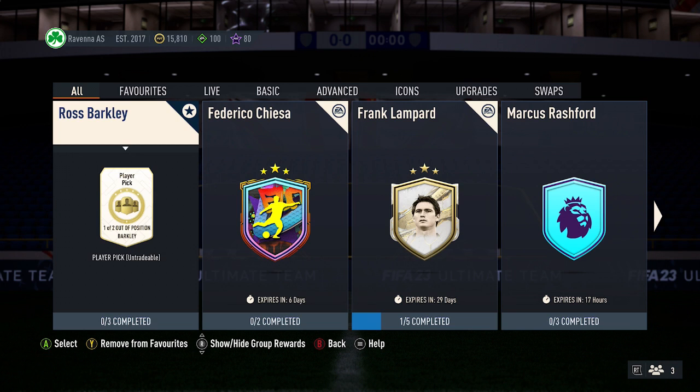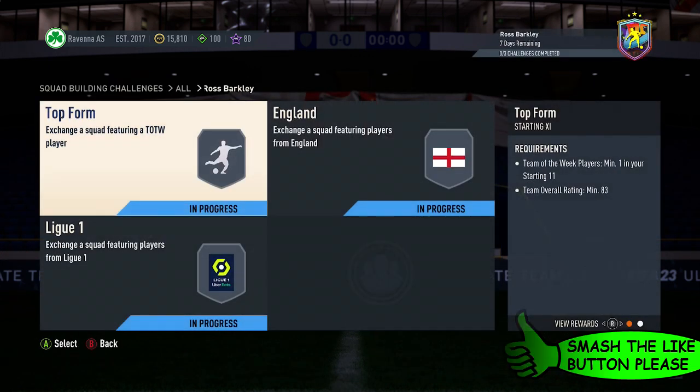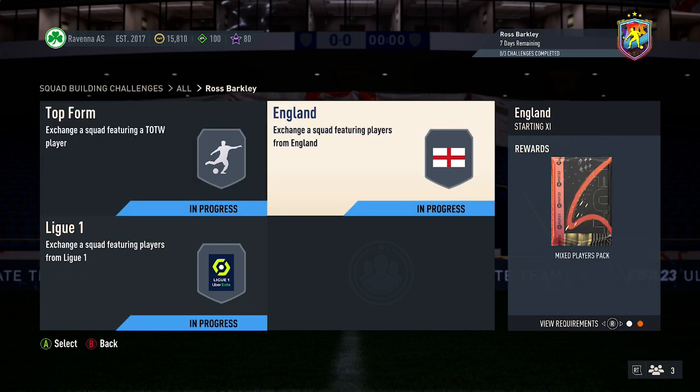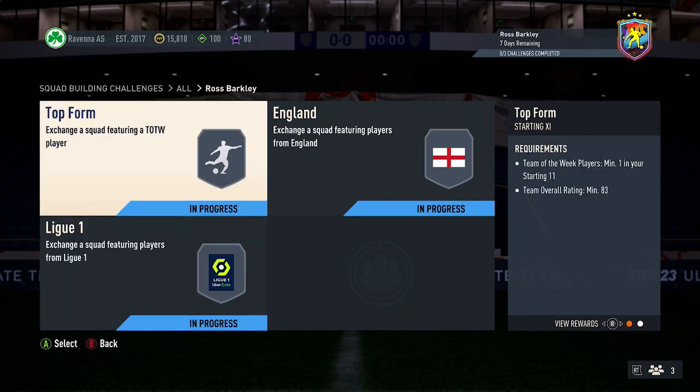I want to be showing you how to complete the Ross Barkley SBC for as cheap as possible. So if you guys enjoy this video, please smash that button down below. For this SBC, it currently costs around 115,000 coins roughly. It requires three teams — a Small Exon players pack, a mixed players pack, and also a Prime mixed players pack.